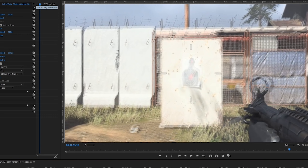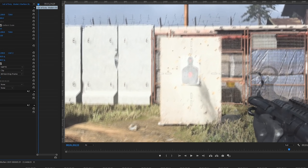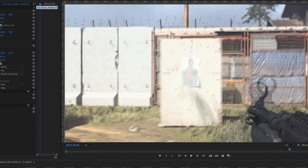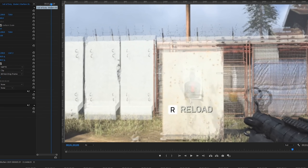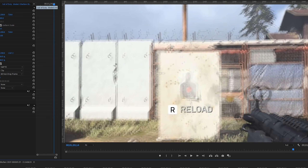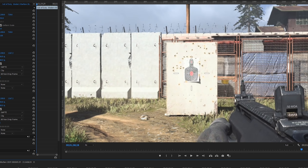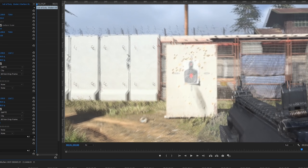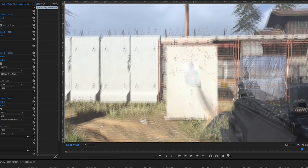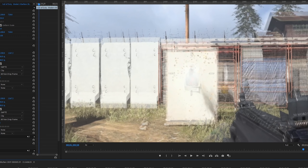Basically it does slow down the rate at which your hipfire spreads and gets you tighter first couple of shots of hipfire. After about seven shots on the MP7, or somewhere between five to nine total shots on the Uzi, there's pretty much no difference as we move further into the clip — they have essentially the same magnitude. The next thing I want to show you is with the MP7: I'm going to layer on the base MP7 on top of the merc foregrip MP7 so we have a ghosting image, and it tells a pretty similar story as the MP5.